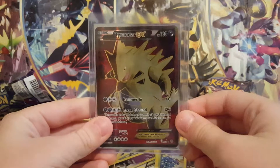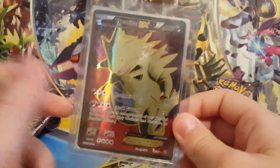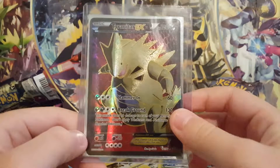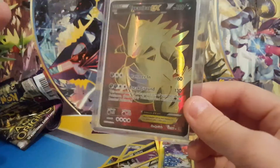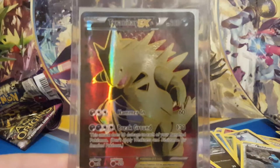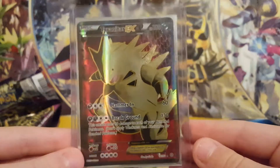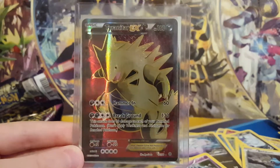Alright, so I got that bad boy into a sleeve. Oh my gosh, that is like the best. I wanted a full art so bad — this is one of the ones I wanted. Tyranitar EX full art. Wow, that's a very nice pull for last pack magic. Got a Tyranitar inside of a Tyranitar — that is so cool. I took a picture of that, it's so sweet. Thank you guys for watching this video.